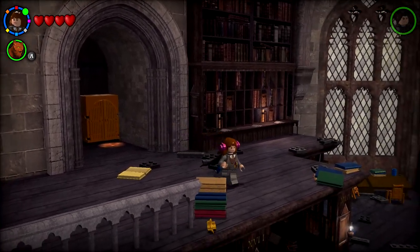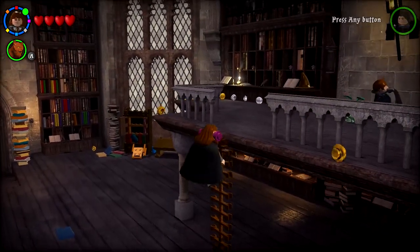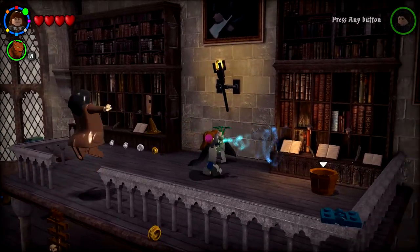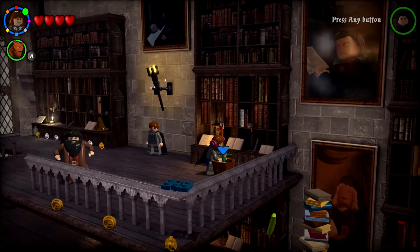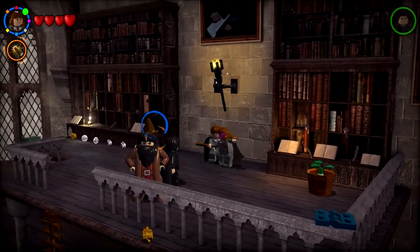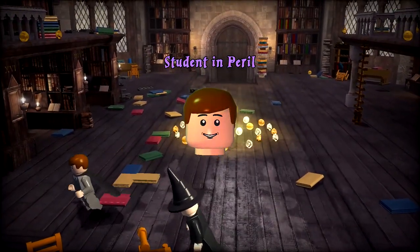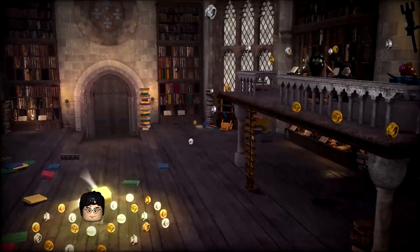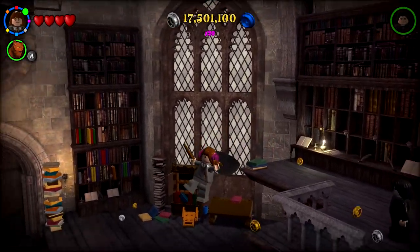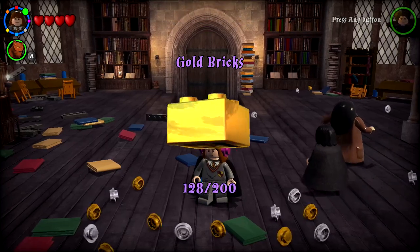Let's see what we can do over this way — hopefully something good. I should be able to pick this thing up — just right here. Nothing too fancy. And then there's also the third hat! Student in peril saved — you're welcome, sir. And boom, this thing flies off — it's a golden brick! That was cool, gold brick 128 out of 200!